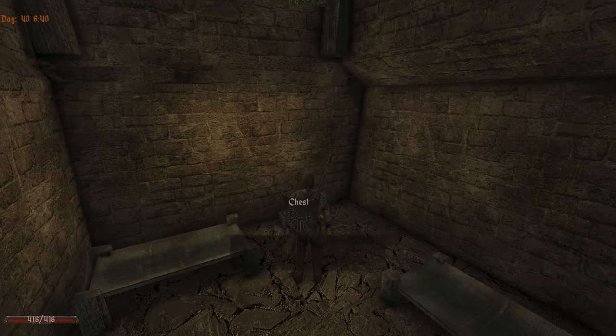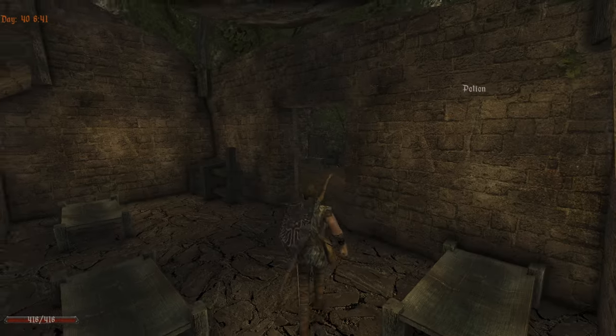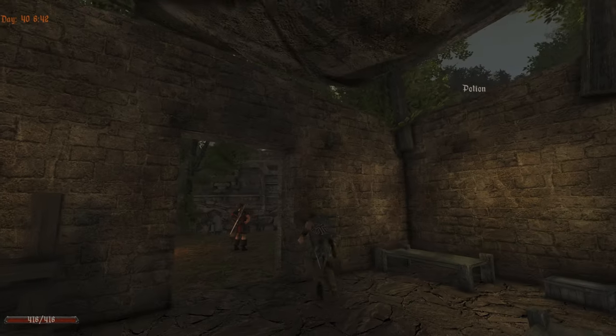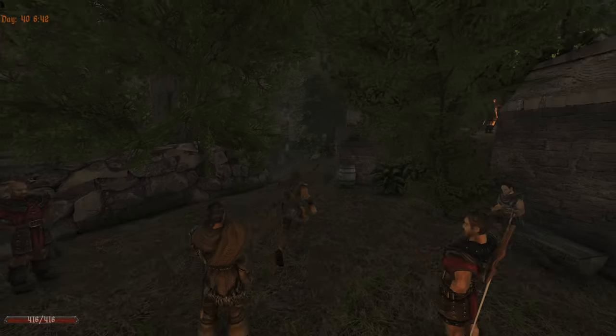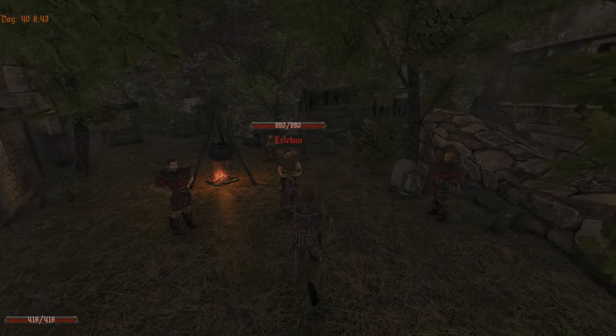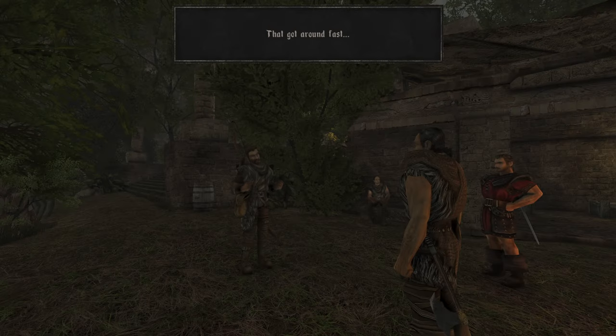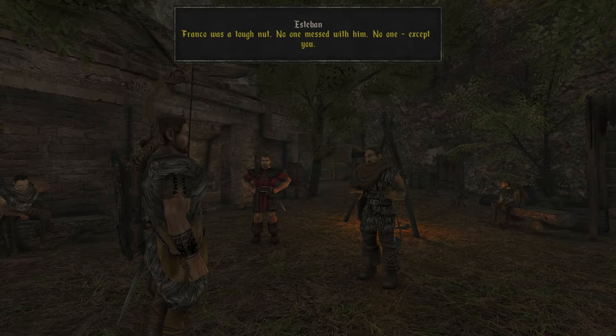Can we check this house? Potion only. And the guy that told us: talk to Esteban, talk to Esteban. There we are. That got around fast — very fast. That was a tough man. No one messed with him. No one.